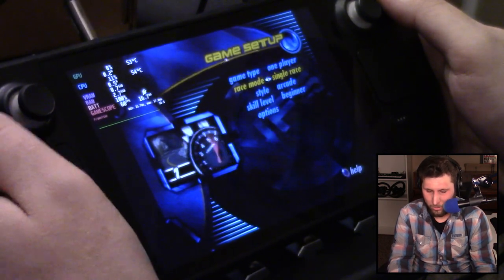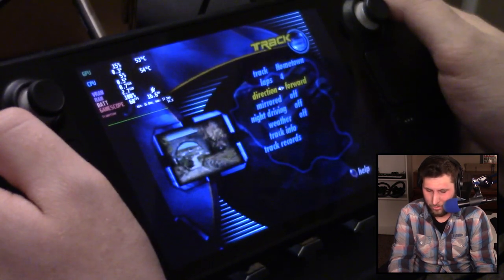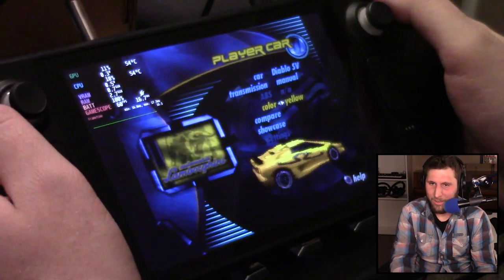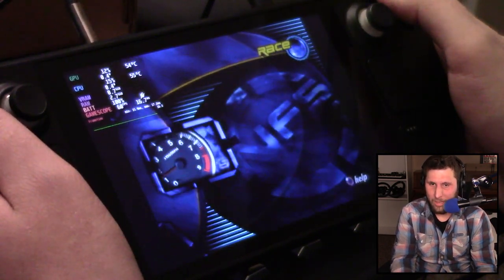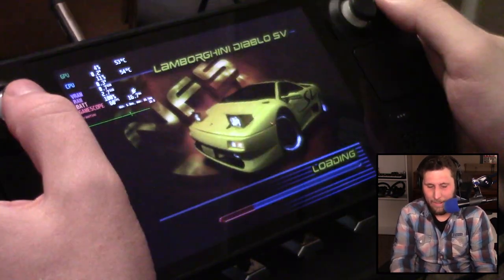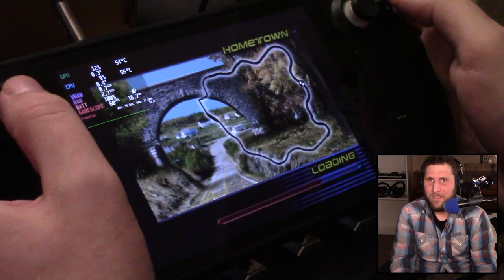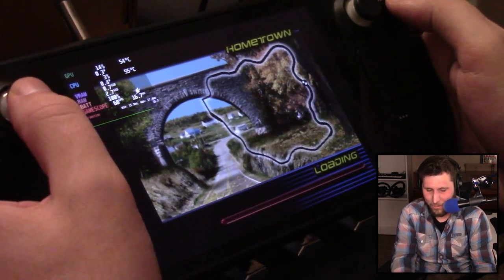We're going to do a hot pursuit on expert, on Hometown. We're going to take this Lamborghini Diablo SV with the yellow color and that iconic SV cursive stripe down the side of the car. I love the fact that you can play it in Need for Speed Heat — I believe it's in Unbound as well — one of the first Need for Speed cars. It's so cool.